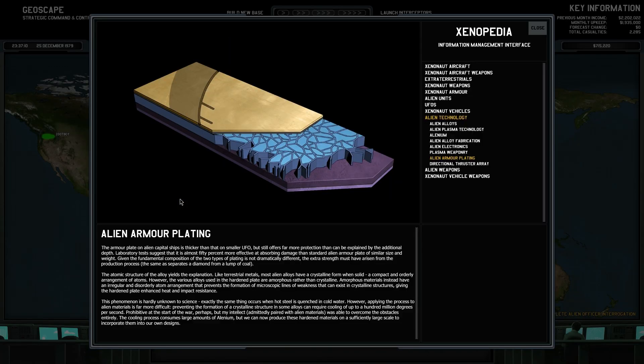I'm not sure what to do about the alien base. Oh hey, alien armor plating! Basically, it's just... I don't really know how to explain it. It's stronger but similar weight. The game accounts for it being a lot like dipping hot steel into cold water — it messes with the atomic structure and kind of scrambles it a bit.